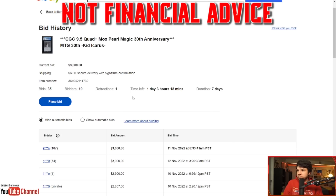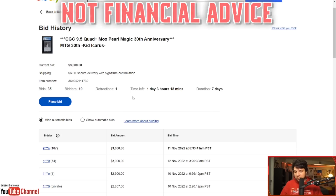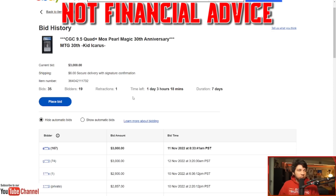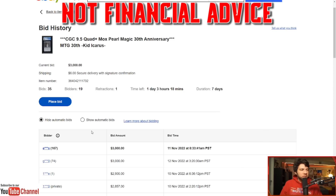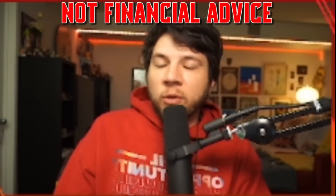Say you have two people that are whales — they have a vested interest in this product. They might say, 'That 9.5 Pearl is not anywhere near where we want it to be.' So they get on the phone with their friend, put in a bid for $500, and then later another bid — getting it up to where they want it. They're thinking: I'm going to buy $50,000 worth of this product, 50 displays of it. I don't want to be selling $800 graded Mox Pearls. I want to be selling $3,000 graded Mox Pearls — that's almost four times the value. I want to be selling graded 2022 proxies to all of the Timmies who think this isn't going to happen again.